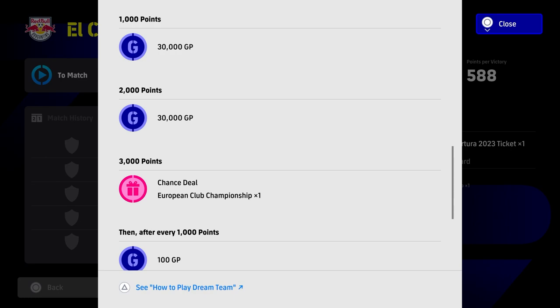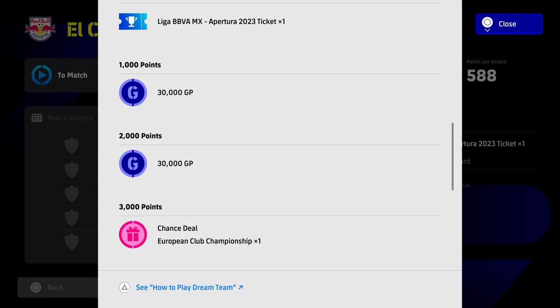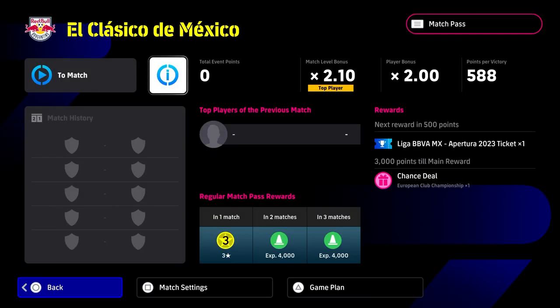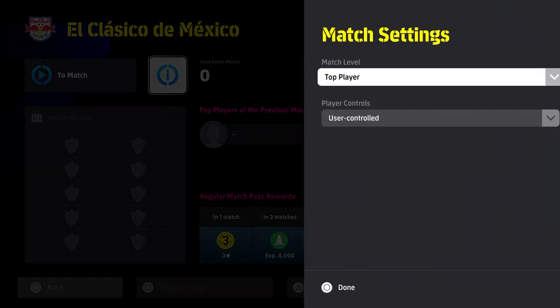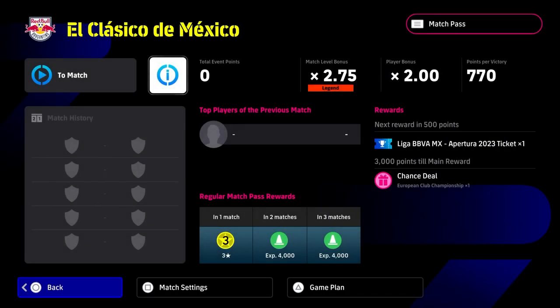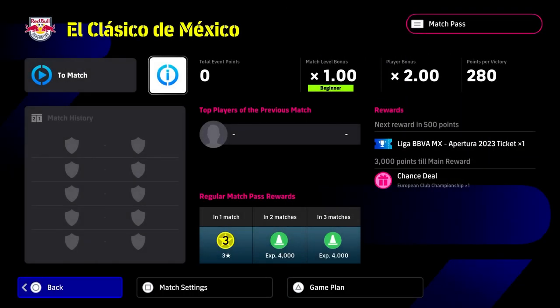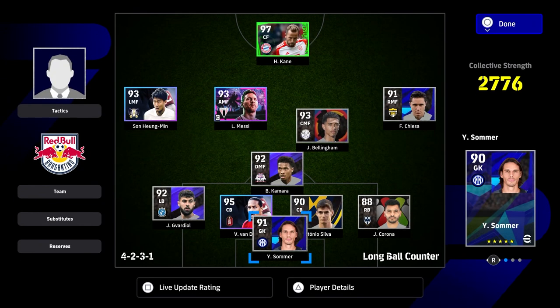You don't want to be sitting there for about two hours simming this with low bonus players. The points you get are determined by your settings — specifically the difficulty, which acts as a multiplier — and also by how many bonus players you have for this Teamed Event.